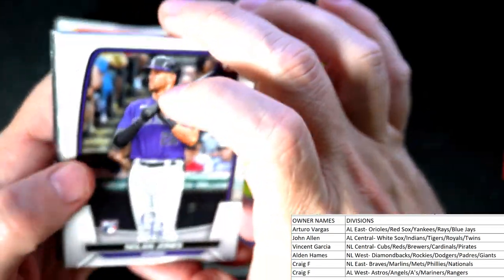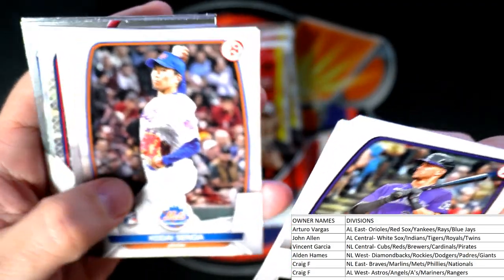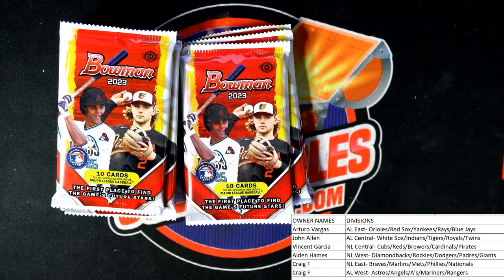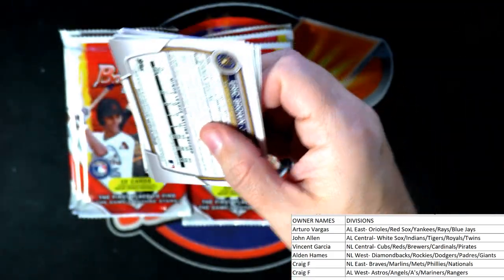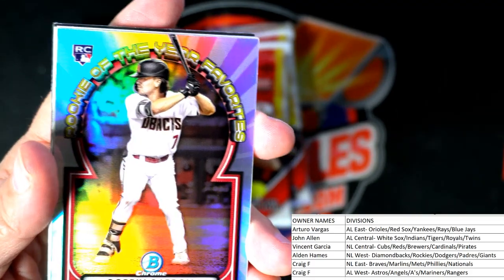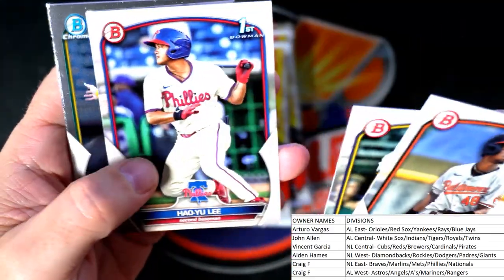Arturo, I always put Arturo to sleep — he's always asleep! Drink a coffee, Arturo — wake up! Tristan Casas, Torkelson. Suzuki, Alvarez, Garcia, and then a refractor here — Corbin Carroll, Diamondbacks — going out to Alden, coming out to you. Nice rookie card, Diamondbacks refractor. Still looking for this auto.